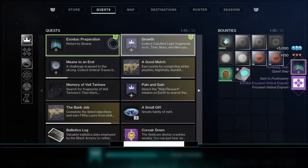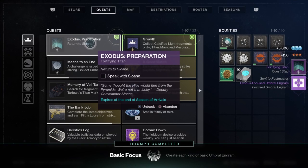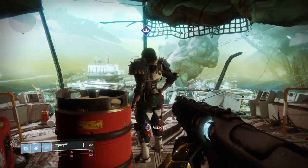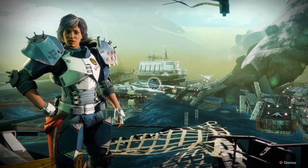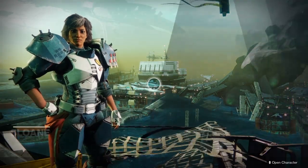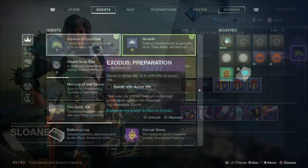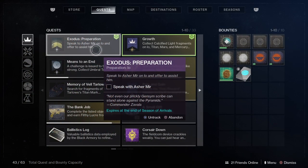The first of these planets is Titan. Since we're doing a bunch of things right here, it should be easy to finish off either one of those weekly bounties. Return to Sloan, turn them in, and you'll get the next part of this quest step.